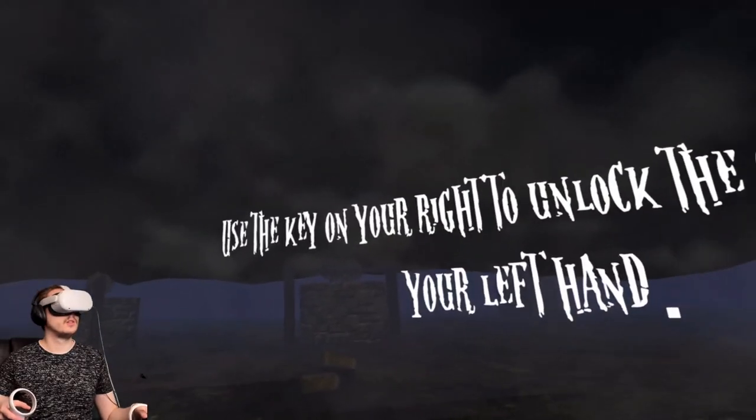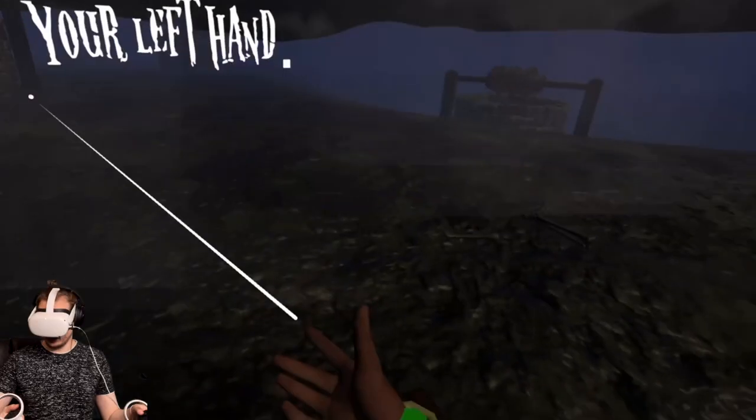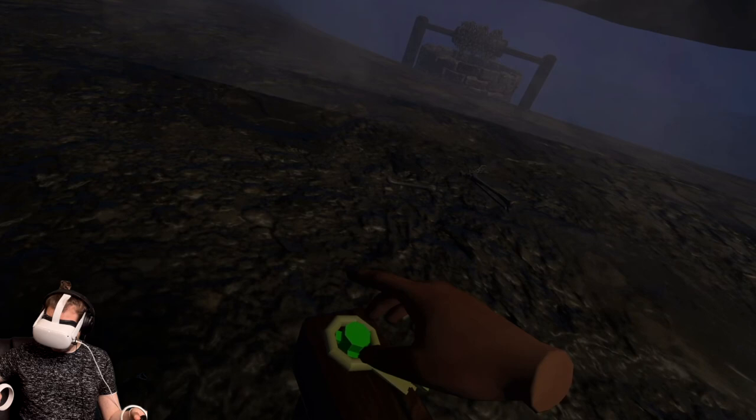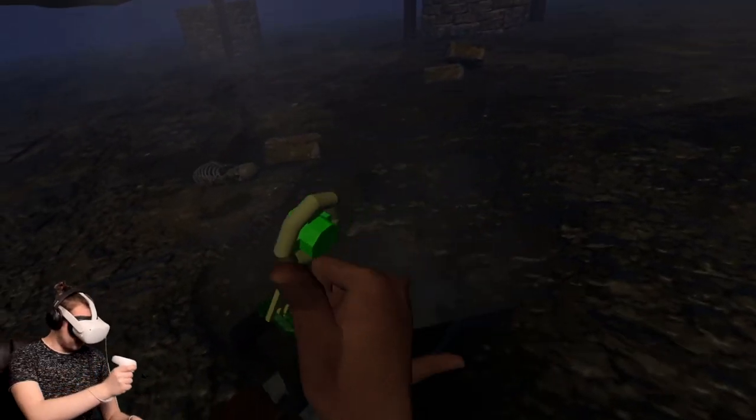Free me — use the key on your right to unlock the clamp and free your hand. We did it, we won! Did we not win? Oh, I can still see the key. That kind of takes me out — I'll close my eyes.